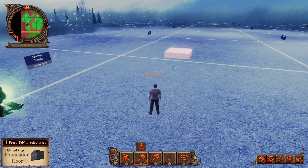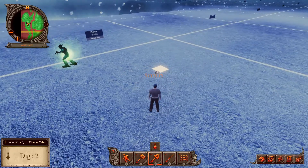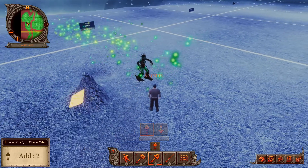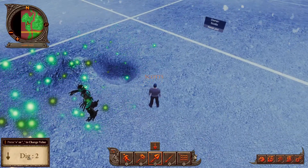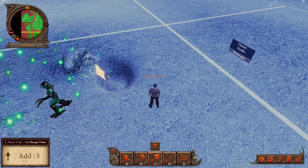Pressing 3 or clicking on terrain mode lets you terra morph your land. While in terrain mode you will see a yellow globe pop up on your land where your cursor is. The menu in the bottom left tells you whether you're in add or dig mode — pressing 3 or the terrain button switches between these two. The value in this box tells you how high or deep you can alter the land, and you can add or decrease this value by pressing the plus and minus keys.